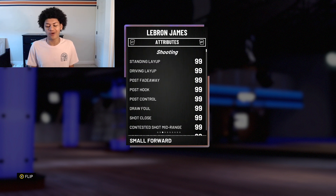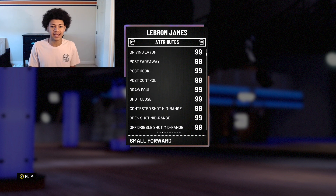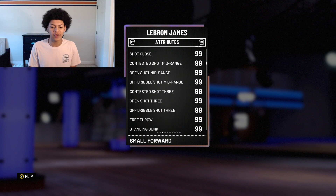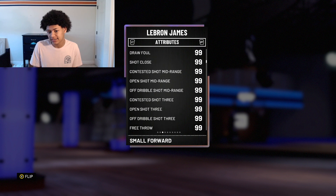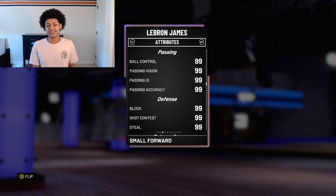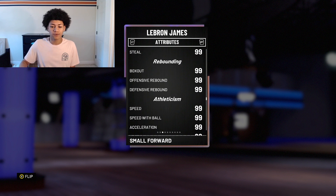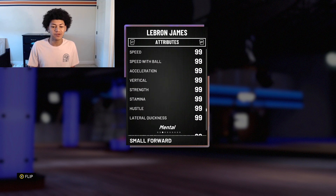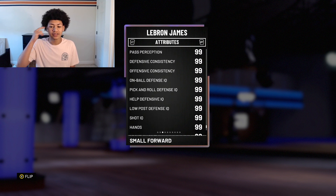Now looking at the attributes for this limited LeBron — they're 99 everything. Standing and driving layup are both at 99. Everything in the post is at 99. Open mid-range, open shot three, free throw, driving, and contact dunk are all at 99. Ball control is 99, and it's going to be interesting to see his dribble animations. 99 block, 99 strength, 99 steal. Rebounding is all at 99. Speed, speed with ball, acceleration, vertical, strength, stamina, and lateral quickness are all at 99. All mental stats like defensive and offensive consistency IQs are maxed at 99.